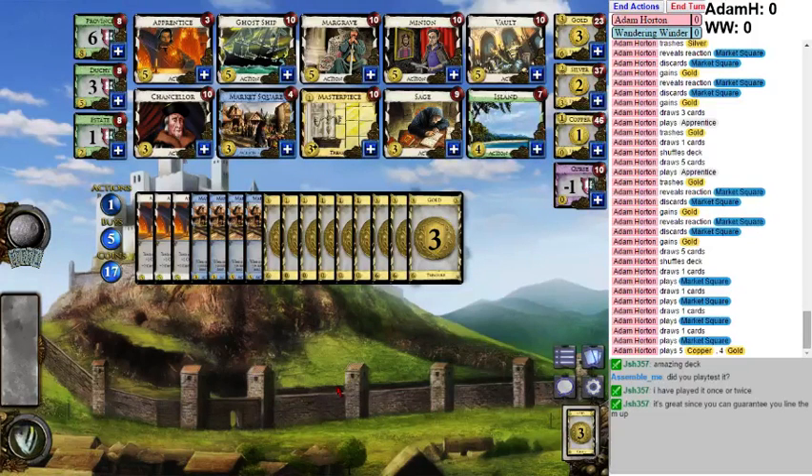Now we need to think very carefully again. I need to get another Apprentice. I want to get Apprentices and Market Squares. Piles being in danger - he only has two Market Squares, so he doesn't have that many gains. He can't possibly end the game. My worry is giving myself the best deck that I can. I've got four Gold, five Copper - this is my deck right here. I want at least one more Apprentice, maybe two. I could just go double Apprentice, double Market Square.